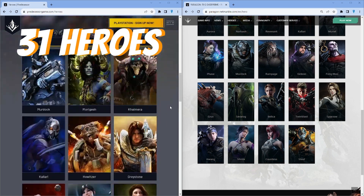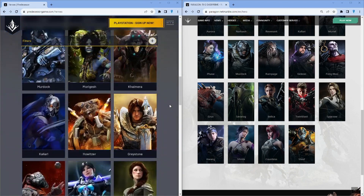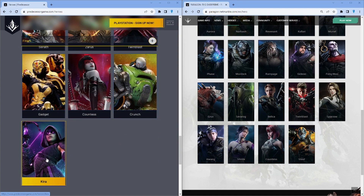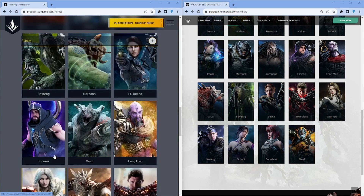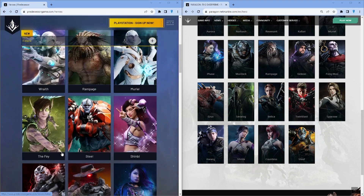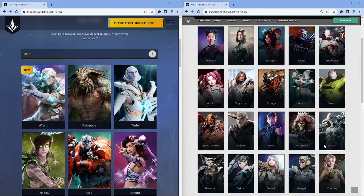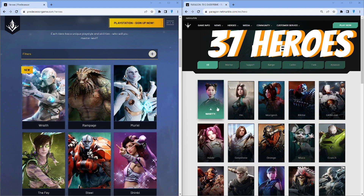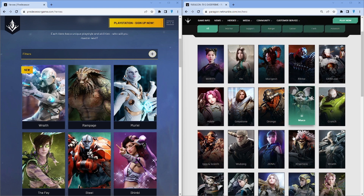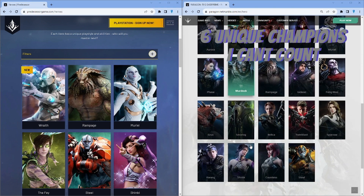So let's just start with Predecessor. It looks like they have 31 heroes. The unique champions they have seem to be Starrus and Era — so they have two unique champions. Then we go over to Paragon Overprime: we have Marty's new, Yens — that's two, Deals — three, Makos — four, Wukong's — five. Five unique champions.